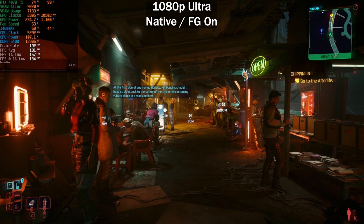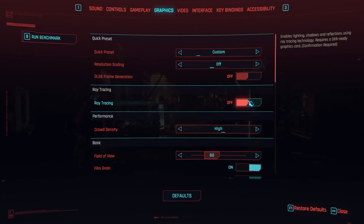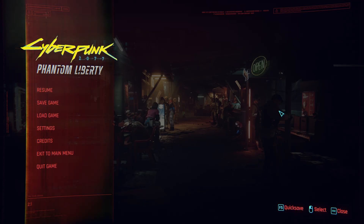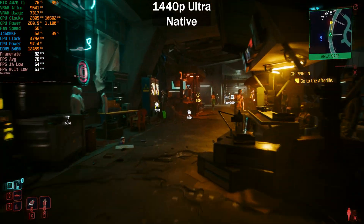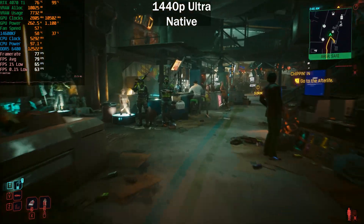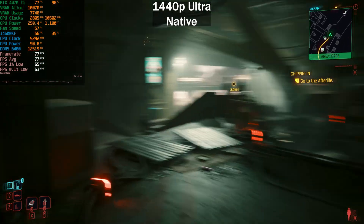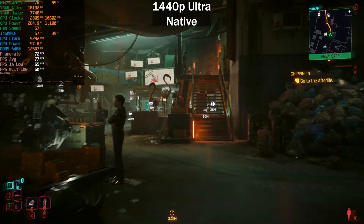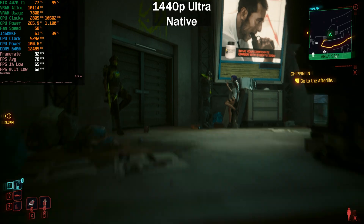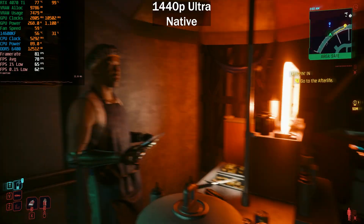Moving on to 1440p — on the ultra preset with no upscaling, no frame generation, no ray tracing. We're getting around 80 fps, compared to 120 fps at 1080p, which makes sense. This is actually a pretty good experience — above 60 fps at all times at 1440p ultra. Our 0.1% lows are sitting at 62, so you're basically guaranteed 60 fps. This is a very demanding area too, so outside of it you'd get higher frame rates.